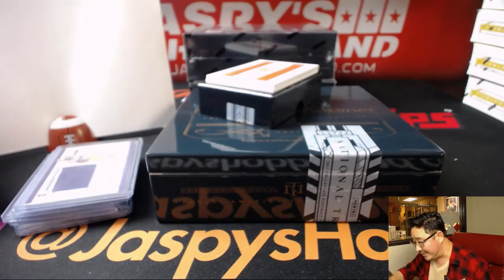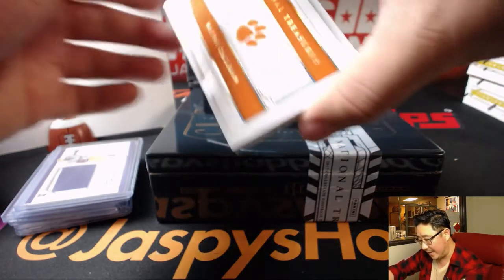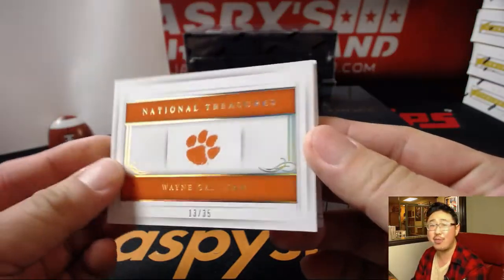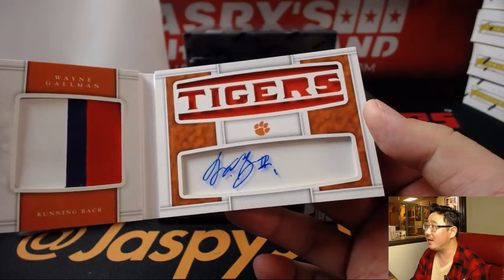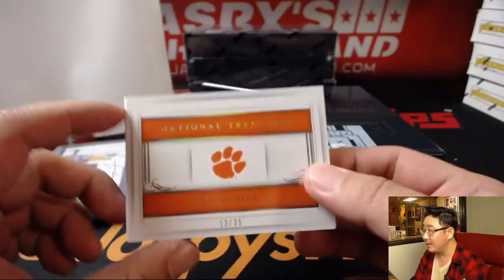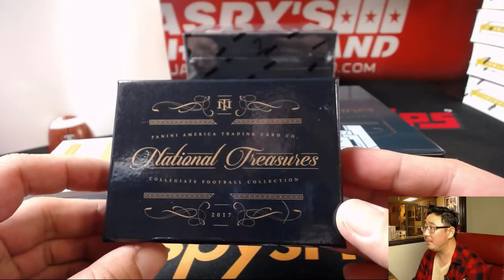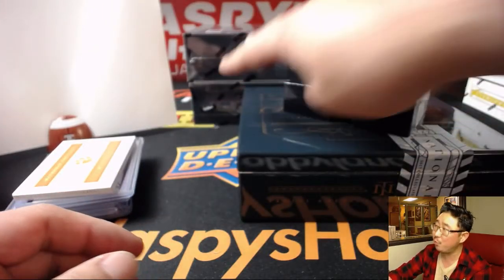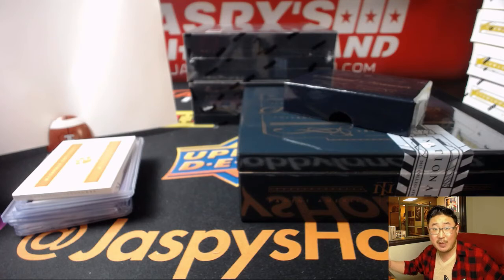And I already teased that this was the Wayne Gallman. This book, out of 35, is 13 out of 35 — goes to number three. Asa with that one. Nice colors there, nice autograph in the window. And there you have it, folks — another nice one-box break of NT Collegiate Football. Low risk, high reward. JazzPaceHobbyland.com. We've got two more boxes left, and I think we have one more case, so we can keep running these back tonight if you want. We'll see you next time. Bye-bye.